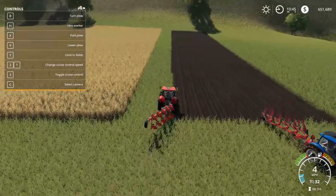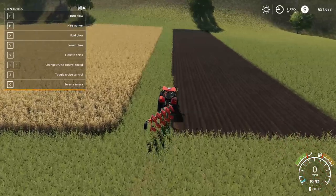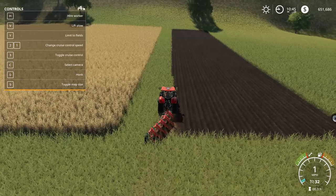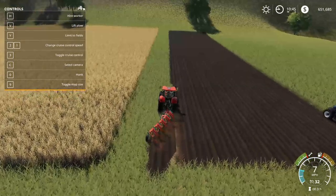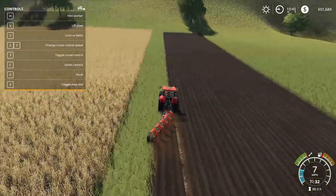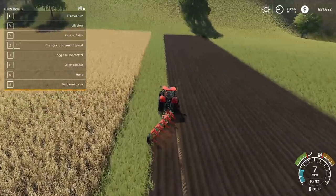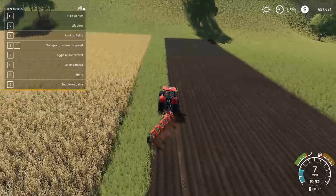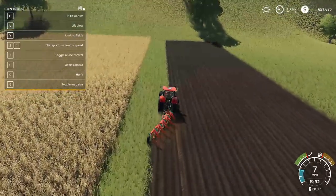Just like using a regular plow, you can now use it on field that wasn't already designated by the map. How this works is you turn it on, then you lower it and you have to drive this yourself. You drive straight and now that is new land that you can plant on, and everything you do from here on out is manual on this little patch.